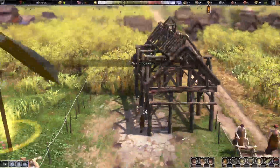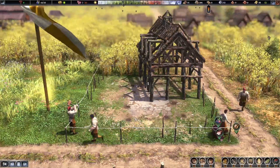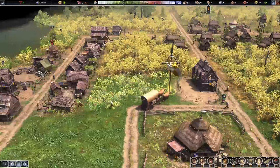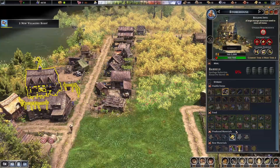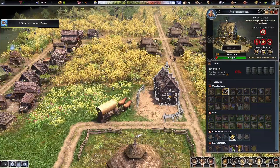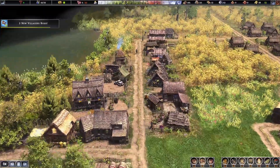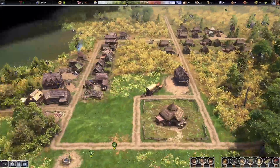These guys are building at 10,000 miles an hour — look at them go! We've got our storehouse. I'm going to send all my gold over here. I can tell it not to house gold by unchecking that button, so hopefully someone comes and moves the gold from here over to the new location. Our town is coming along pretty nicely.